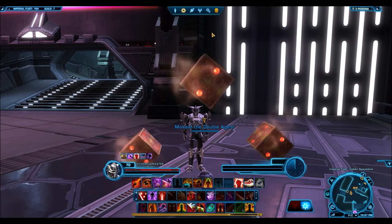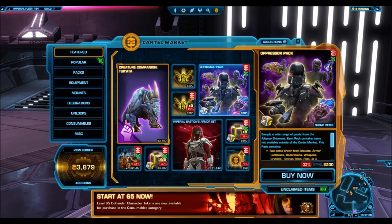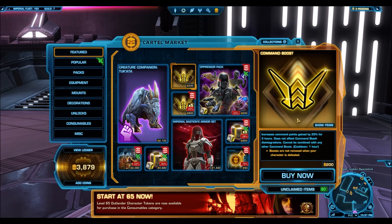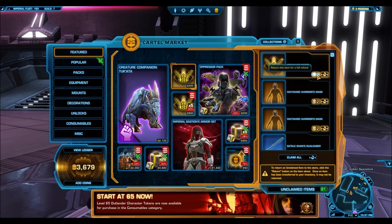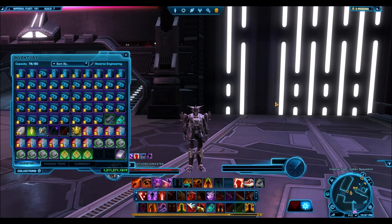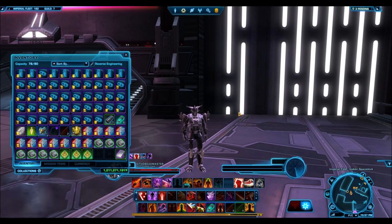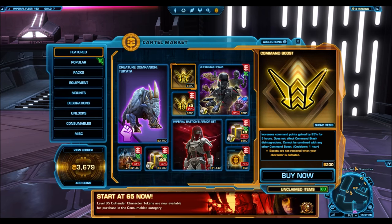Welcome to another Star Wars Old Republic video. In this video I'm going to talk about CXP boosts and some really helpful tips about how to make the best use of them. They have recently been added to the cartel market for 200 cartel coins, which is an insanely high price. I doubt that many players will be able to keep using consecutive boosts on their toons given their high price, and given the fact that they're selling for upwards of 3 million credits on Harbinger GTN. So you're going to want to make as much use of them as you can when they are active.